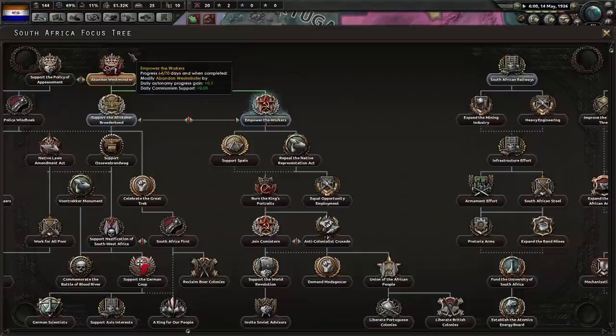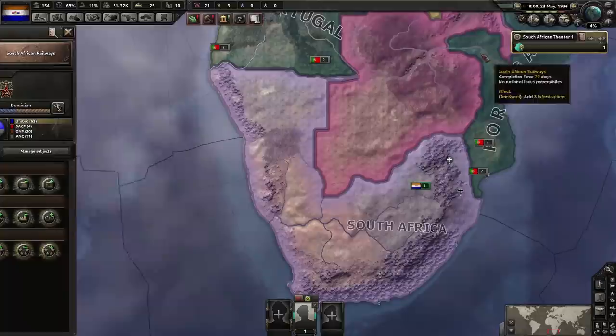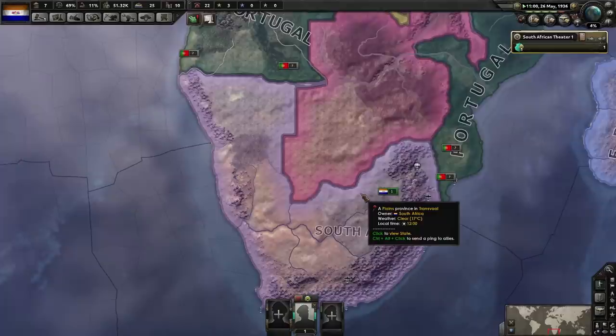We're going to empower the workers, then burn the royal portraits, then go for the railways, then hire the revolutionary. This series is slightly mid-maxing — I've refined it a little bit. There will be ways to do this more optimally.